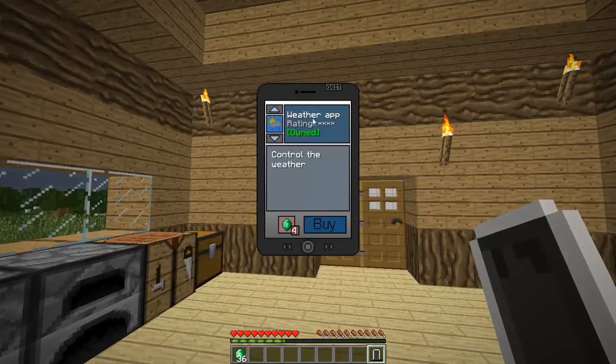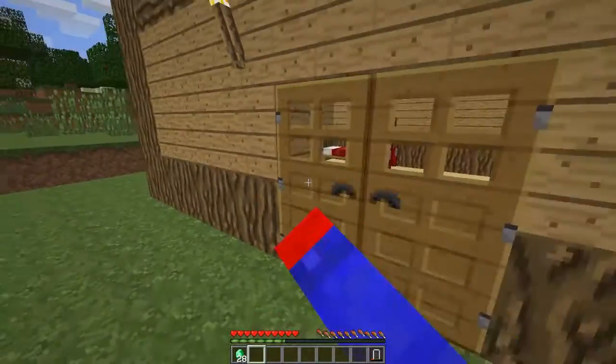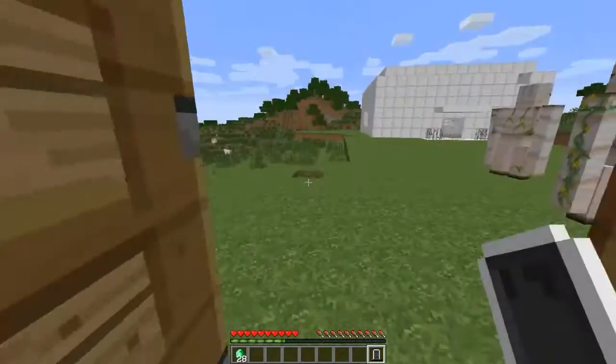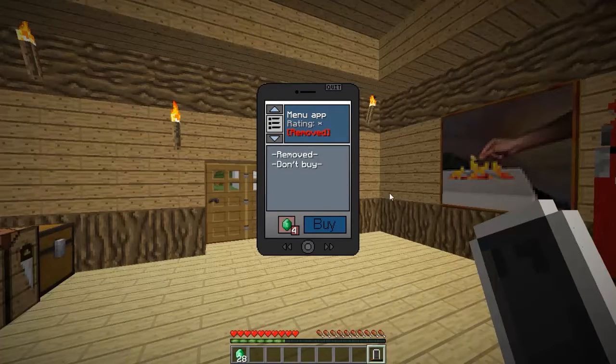Next is the spawn app — this one is awesome. You can spawn any mob you want. Let's spawn something friendly — you can even spawn a giant zombie which isn't in regular Minecraft. Let's spawn a mooshroom right in front of us — boom, mushroom in our house. Let's go outside and spawn two iron golems to keep us protected. That's pretty much how the spawn app works.